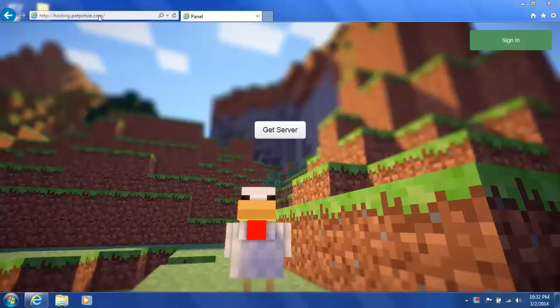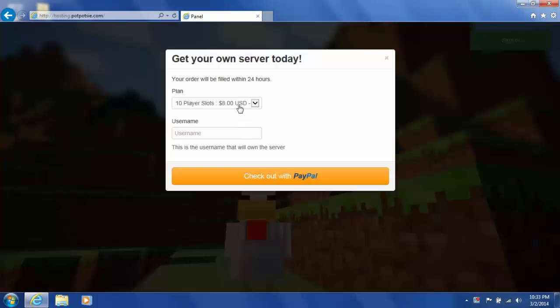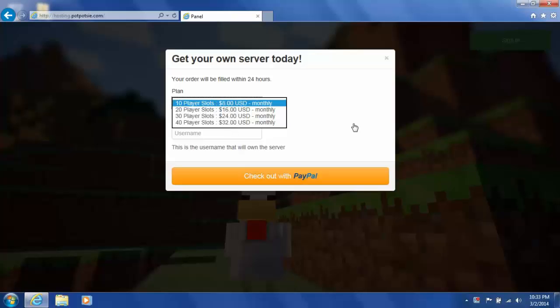You're going to want to go to the site, or just click the link in the description. Hosting.potpottsy.com is pretty cool. You just type on 'get server,' put your username in that you use for Minecraft, and it will assign you — you can pay for either 10, 20, 30, or 40 slots monthly.